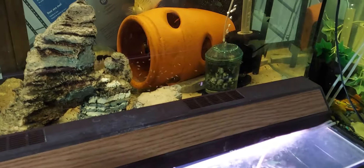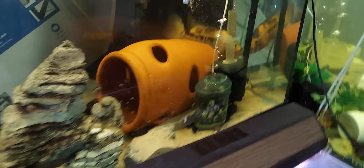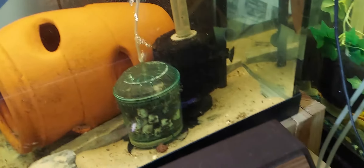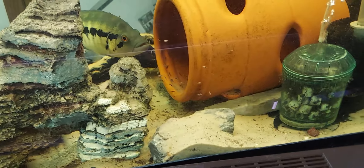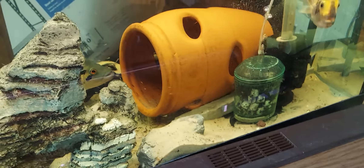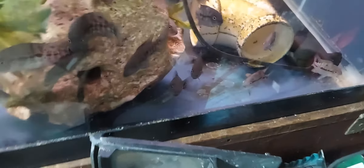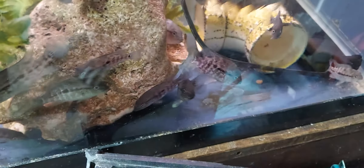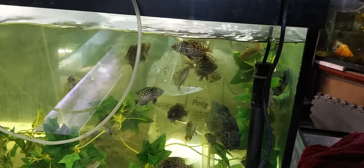All right, we're going to start with the red dovi — the big male, the female, and all the fry that's back there. Dropping in a few pellets as I go along. These are the black nasties, got a couple nice size males in there. And the cubans coming along real good — them boys are vicious.